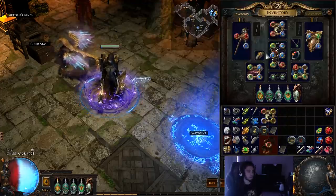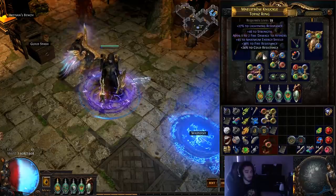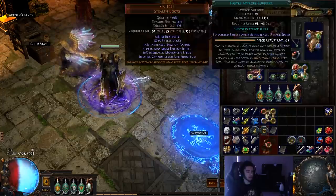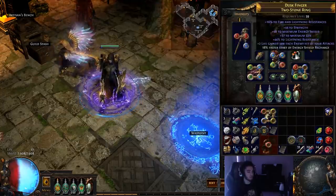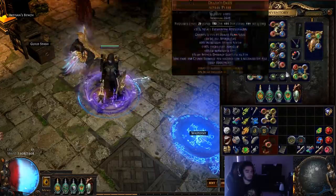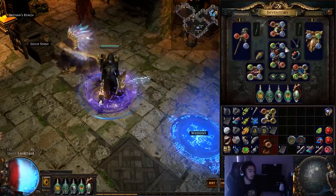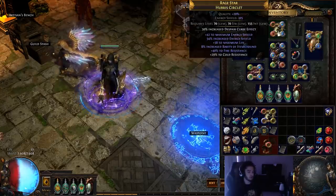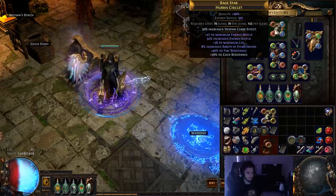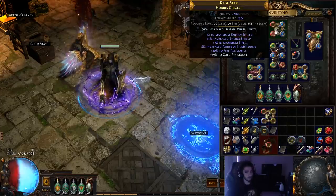Your accessories are very important for getting stats, because you're going to need 180 Strength for your Death's Oath, and you're going to need Dexterity if you want to run Voll's Grace or Faster Attacks at a high level. So that's what your accessories are made for. The full build uses a unique piece in every slot except for the three accessories and the belt. Your helmet and shield are just going to be high ES to fill in resistances.